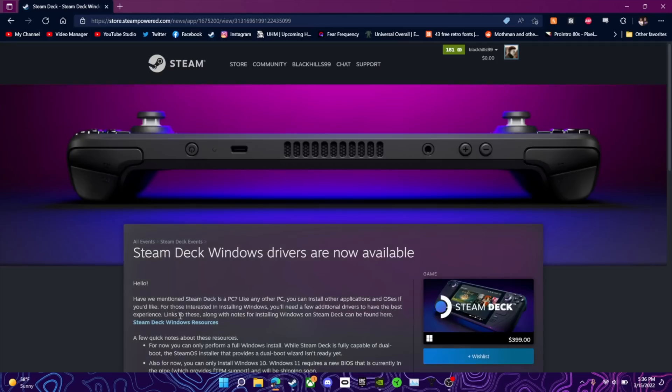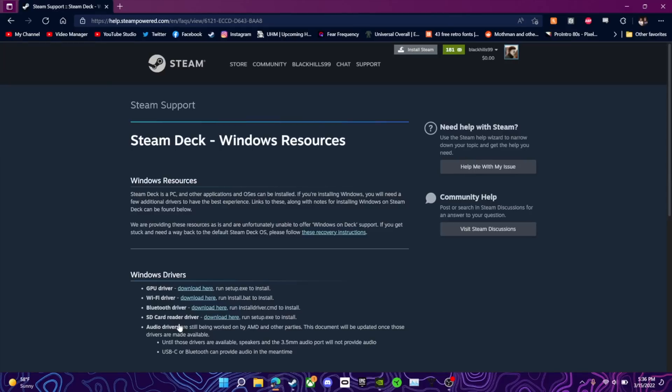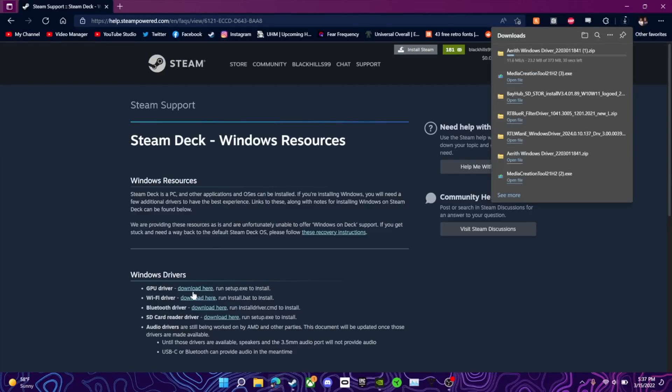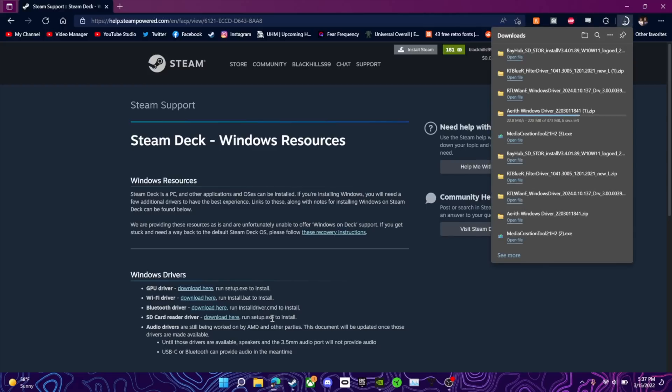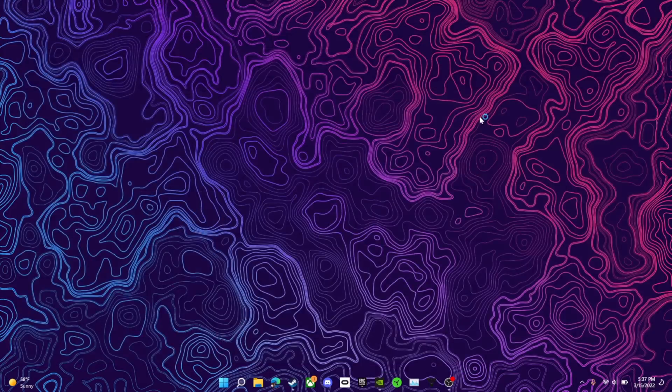Once your boot drive is created, we need to get those drivers for Windows 10. Just Google 'Steam Deck drivers' — the first link is the Steam Store page saying Steam Deck Windows drivers are now available. Click that link, head into the article, and click on the link that says Steam Deck Windows Resources. Once you're there, you can see every single driver you need.